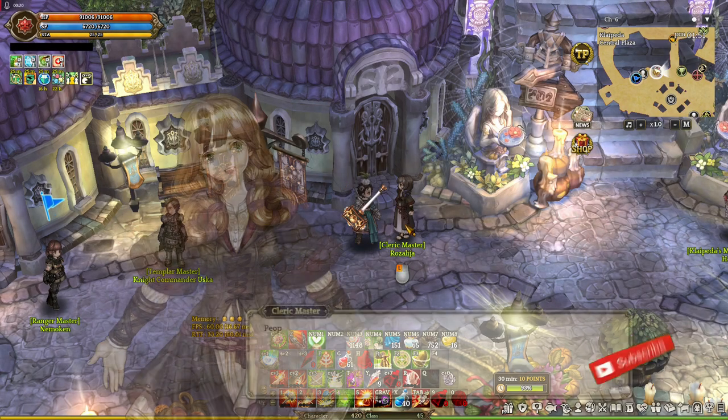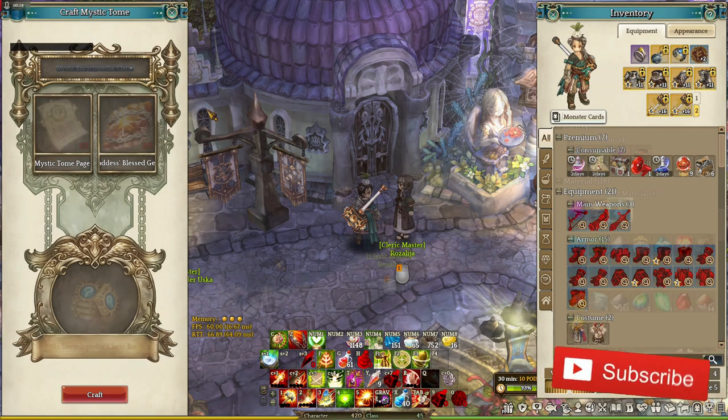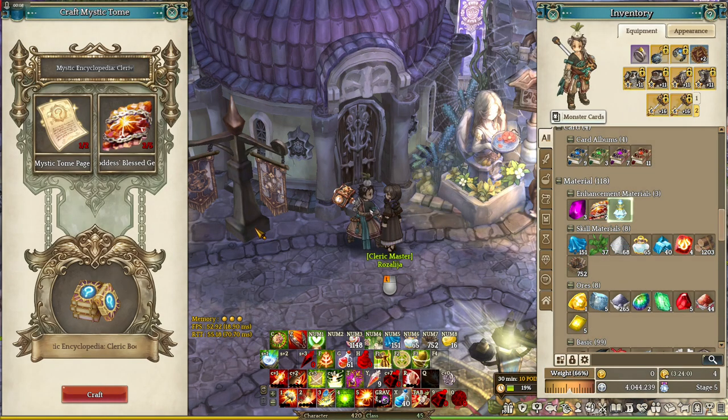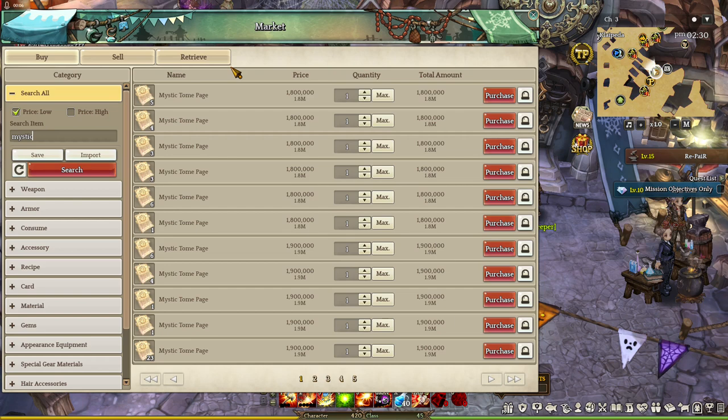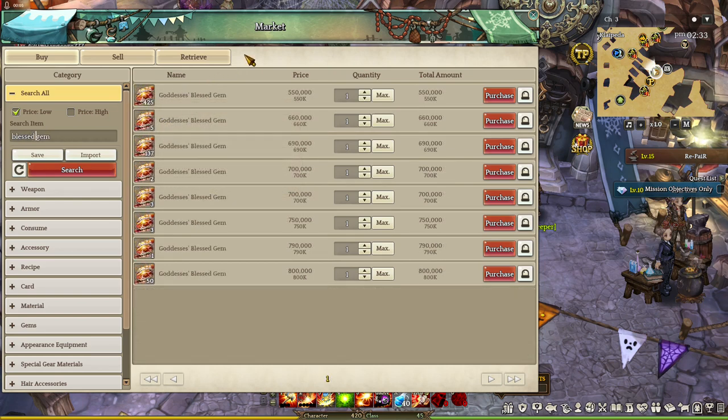This is where you get the arts encyclopedia for Monk's Nirvana. It requires two Mystic Tomes and five Blessed Gems, and also 36,000 attribute points — that's a hefty price for an art skill. You can get Mystic Tomes on Legend Raids and the Goddess Grace event, but I'd recommend just buying the Mystic Tome in the marketplace. For the Blessed Gems, you know where to get those — they're very common.